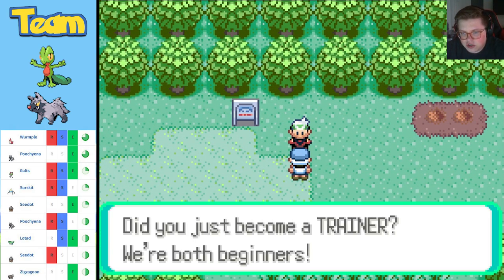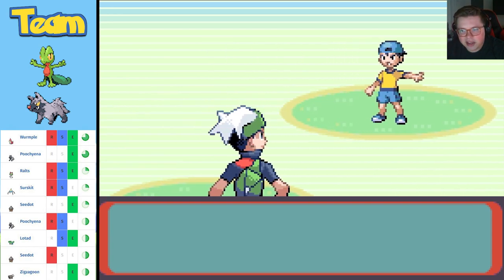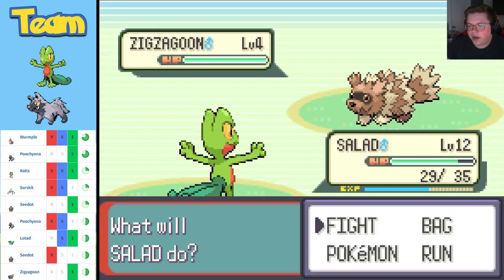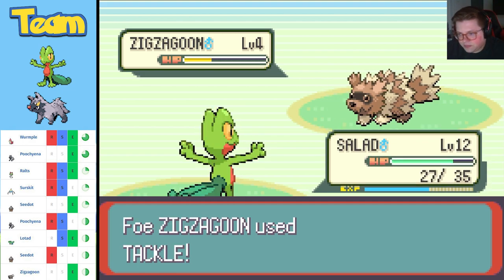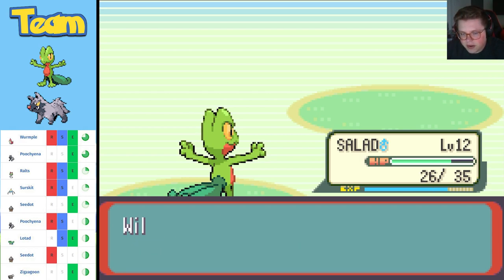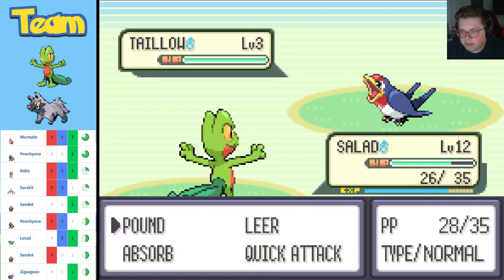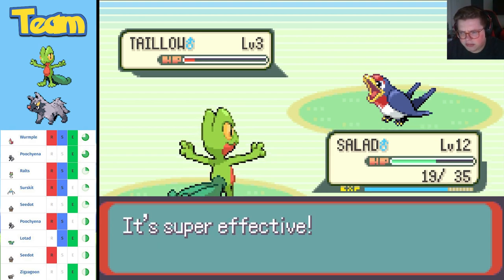Did you just become a trainer? We're both beginners. Why am I fighting children? They could have put an adult or two in here. Alright, you're getting pounded. Just wait until I'm level 13, guys — you won't even know. Tailow — we haven't seen this one before. Can't catch it sadly, but that's another one I'm gonna catch later and might use depending on its attacks. Oh, that's gonna hurt because I'm a Grass type.